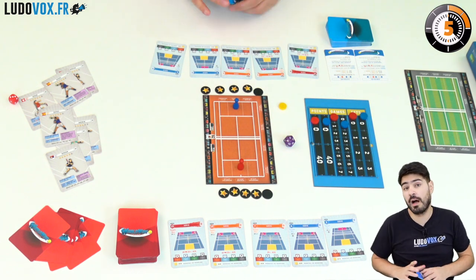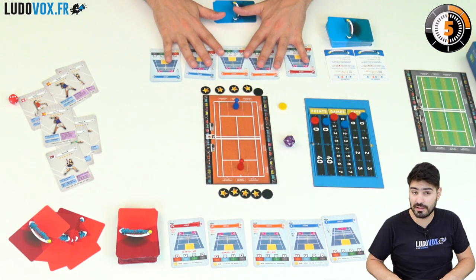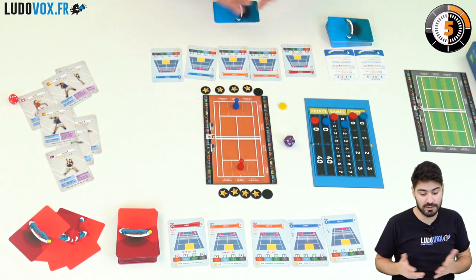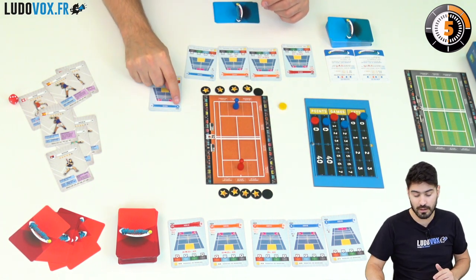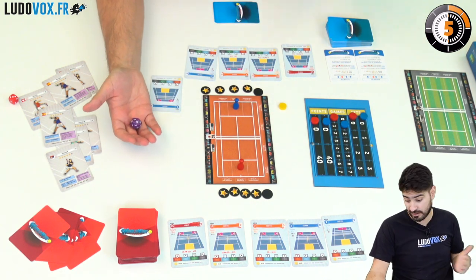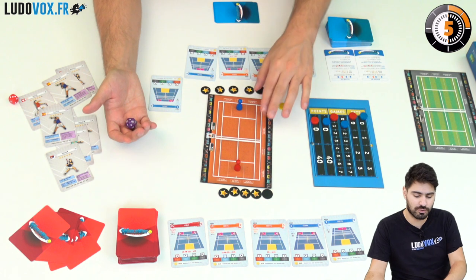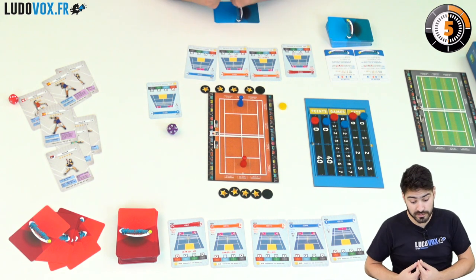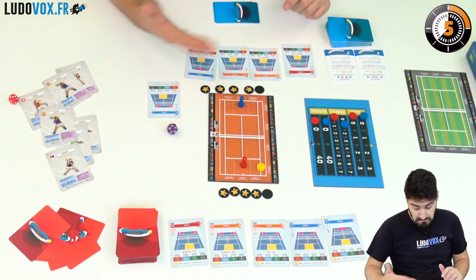Let's say I'm going to serve. To serve, I choose any serve card from in front of me and perform that serve — I can take risks or not. In this case I'll play a prudent serve with a threshold of four, meaning I need to roll four or more on my d20. I could spend stars to lower the difficulty further, but I won't since it's already a low-risk serve. I rolled a nine, so I successfully serve and can place the ball in any corner of the opposing court. Done.